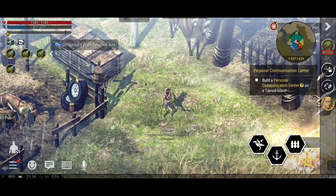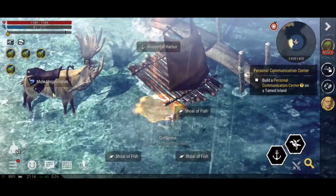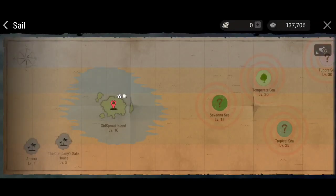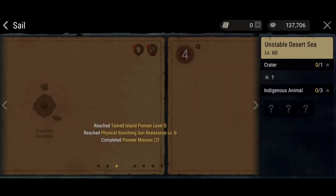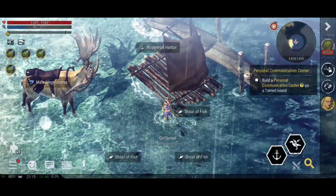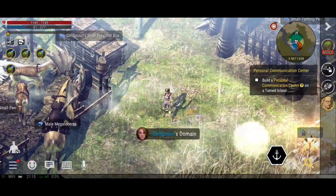Once you hit level 60 you can go to level 60 islands. If I scroll along to a level 60 island - there we go - you see the pioneer missions on the right. It looks like you get scorch and sun resistance more and more, so that's probably what those are for. You can do all the different pioneer quests and get your resistances up, which is handy if you're wearing winter clothing and what have you.